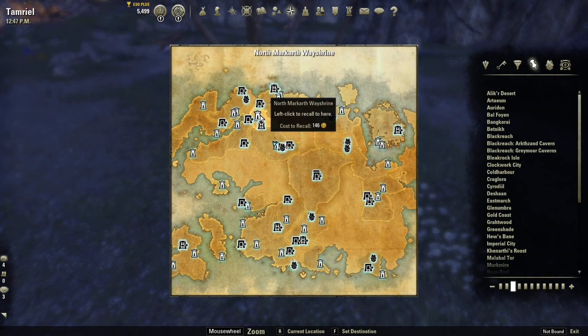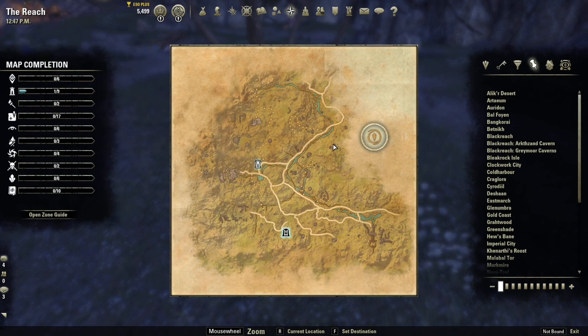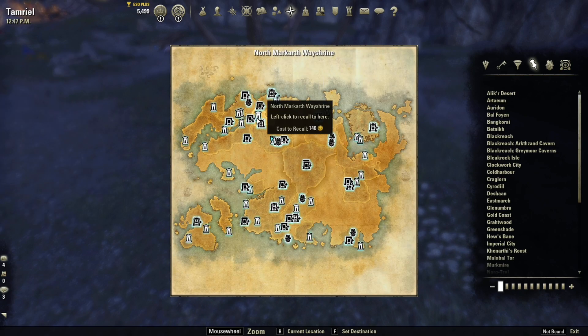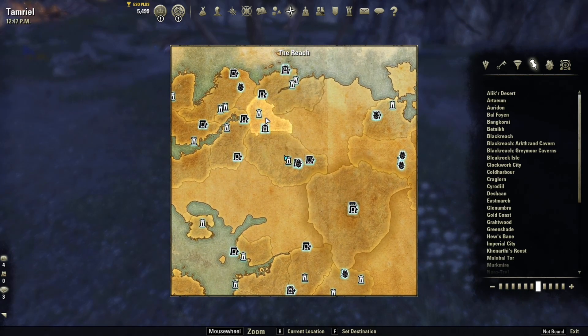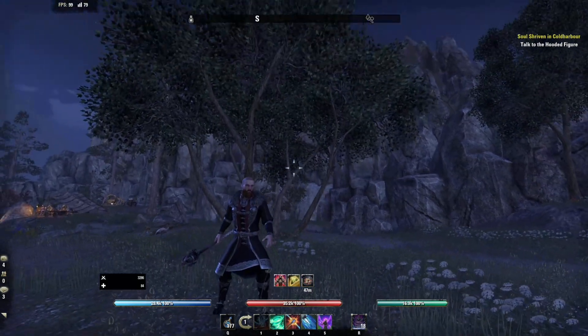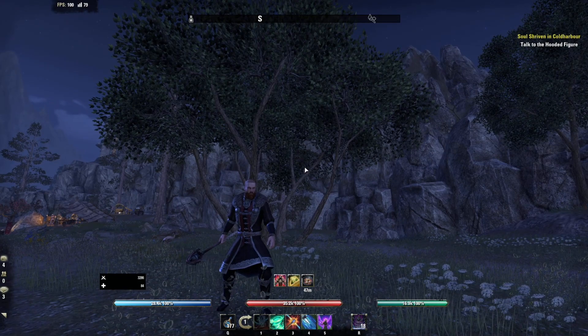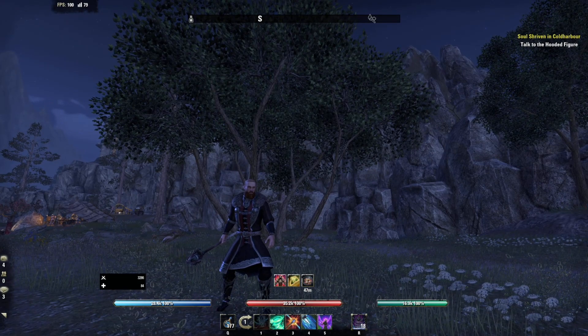Markarth is going to open up a new area called The Reach, which is going to be south of Western Skyrim, east of Bangkorai, and north of Craglorn. If you don't know where that is, I'll be showing you on the map - it's on the top north-western side. This is the DLC that's introducing Minor Brittle.